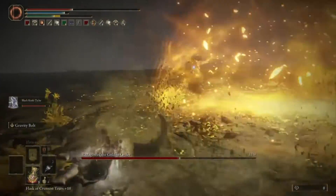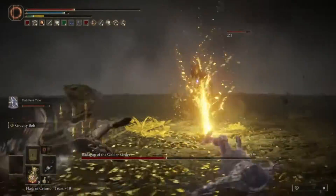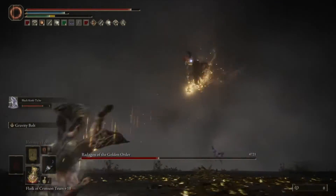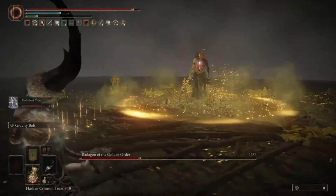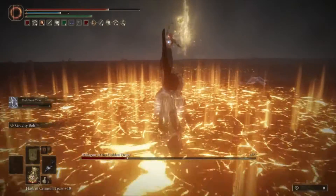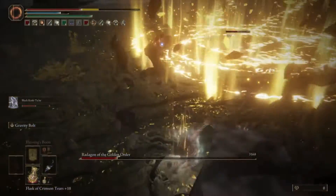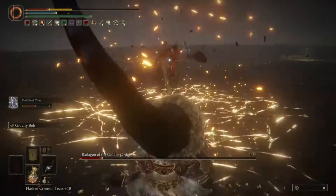You are going to recharge the ash of war, and then once the effect works with Black Knife Tiche, spam the special attack a few times — no more than 2 or 3 times in a row, depending on the opening. The boss can get very aggressive very quickly. As you can see, I am not doing much effort to avoid the attacks because the damage is pretty much reduced.